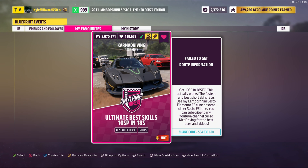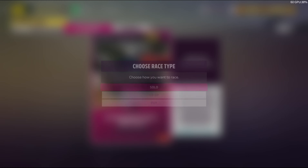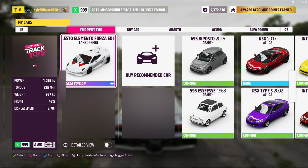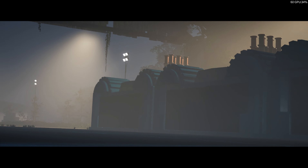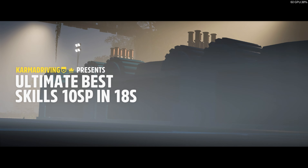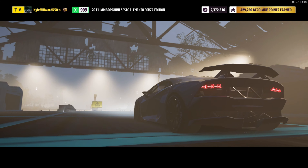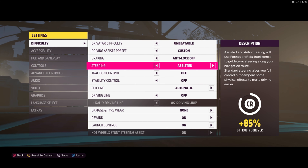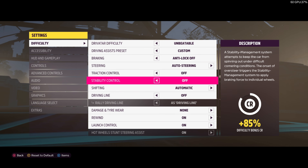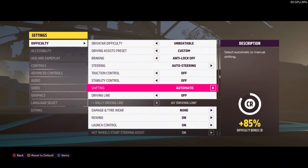We're just going to load it up and play solo. Ideally for this event you should be using the Lamborghini Sesto Elemento Forza Edition. However, I understand the car is expensive — currently it's for sale on the auction house for around 11 million. But it should work with any car, so whilst you're waiting to save up money just use any car. The only thing you have to do is on difficulty change the steering to auto steering and change the shifting to automatic. Everything else can stay however you have it.